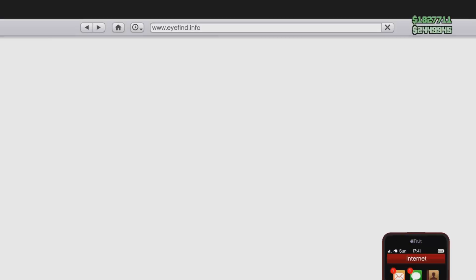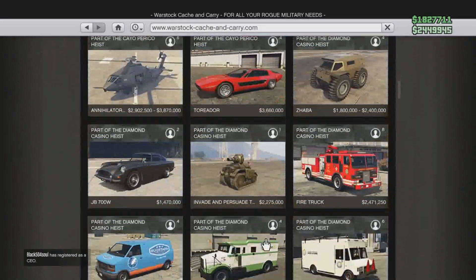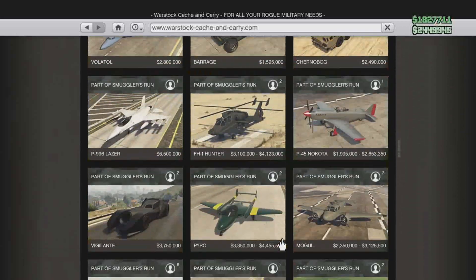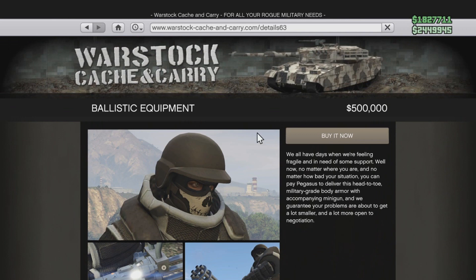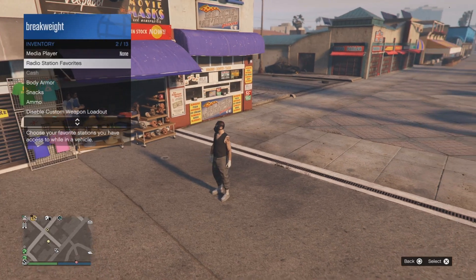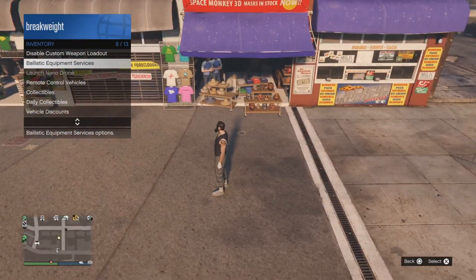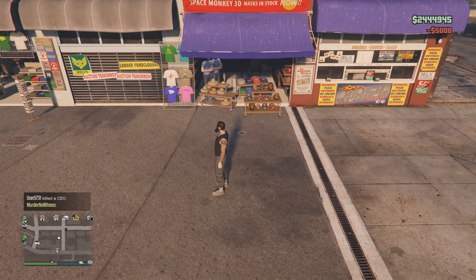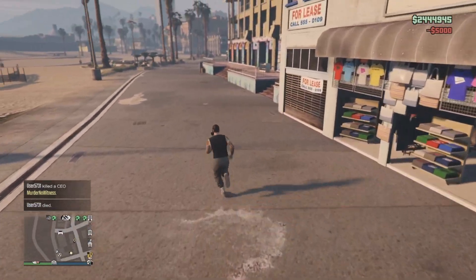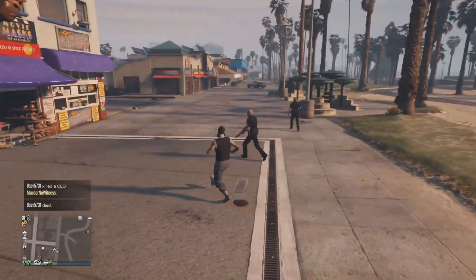Load back in and make your way to the mask shop. You need to buy the ballistic armor if you don't have it yet — if you already have it, skip this part and just head to the mask shop. Once you're at the mask shop, request the ballistic armor from your inventory. You'll also need to get your personal vehicle over there.